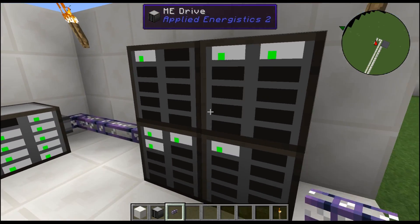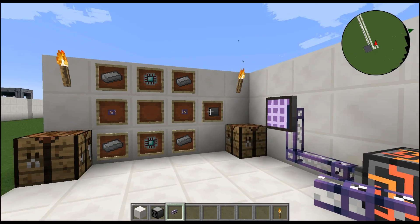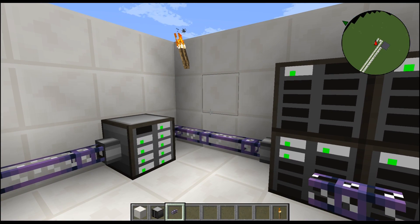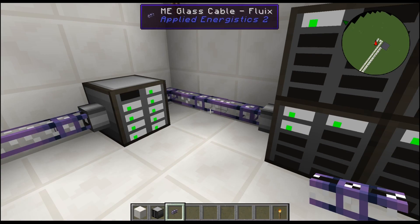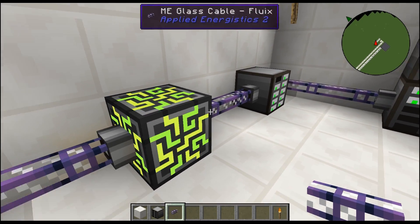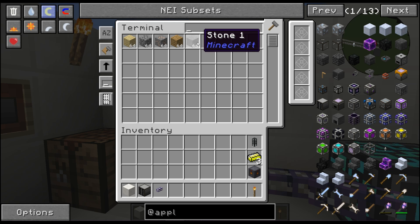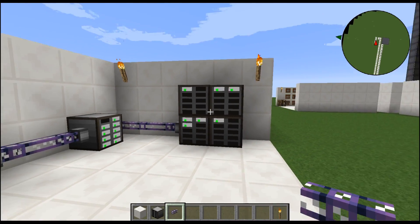Remember, it uses storage drives — you can use the 1K, 16K, 32K, or 64K drives with AE2, and I'll get into those in a future tutorial. The ME Drive is the housing structure — the storage block that holds the storage drives — which gives you access to this ME network that has everything centrally located. I personally find that very convenient.